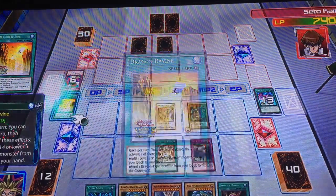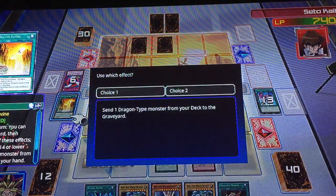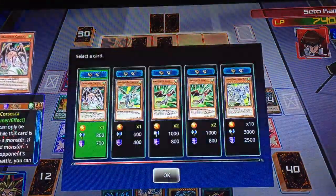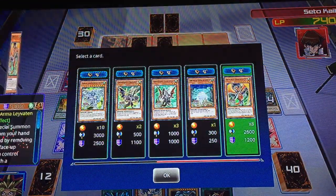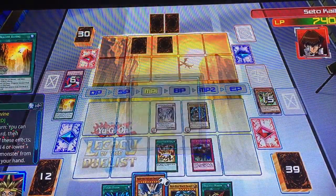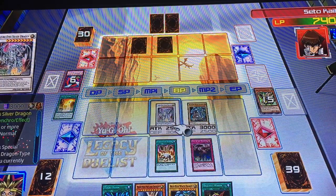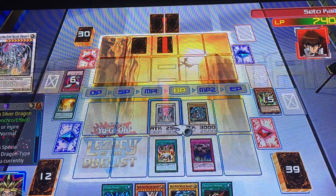My favorite field spell — I activate the field spell card Dragon Ravine. I use its effect: I'll discard a card to send one Dragon Type monster from my deck to the graveyard. I choose Elix. Once the time is right, it's over for you. Azuray attacks Seto Kaiba directly.